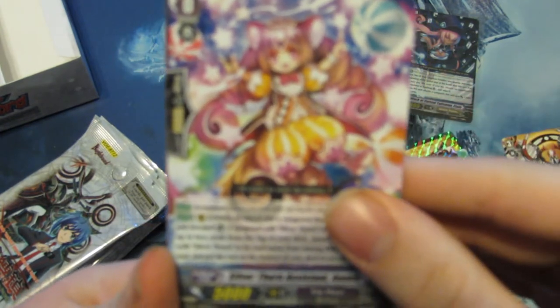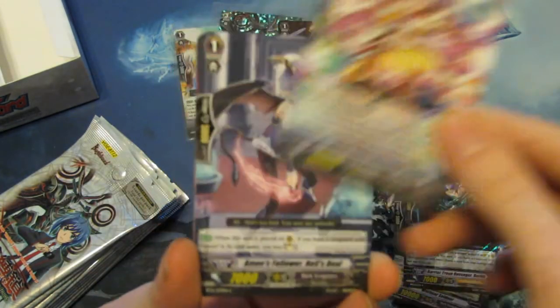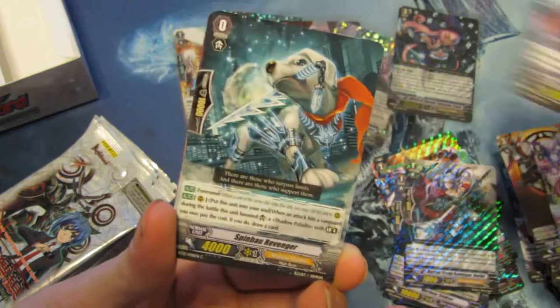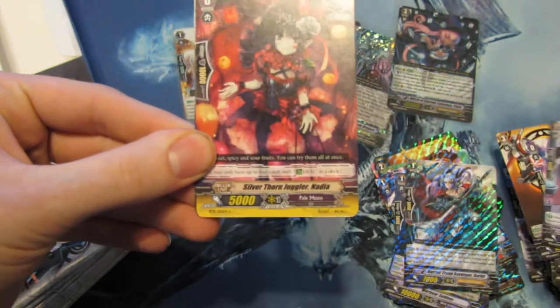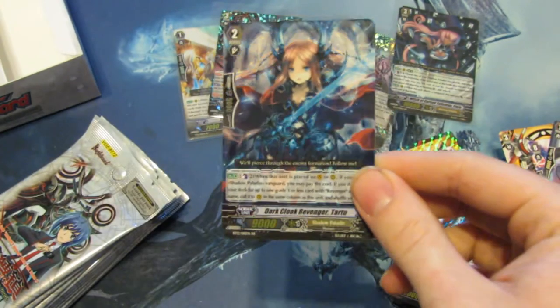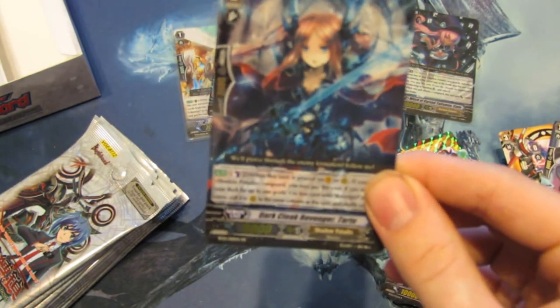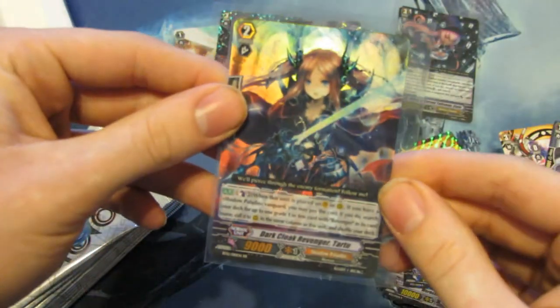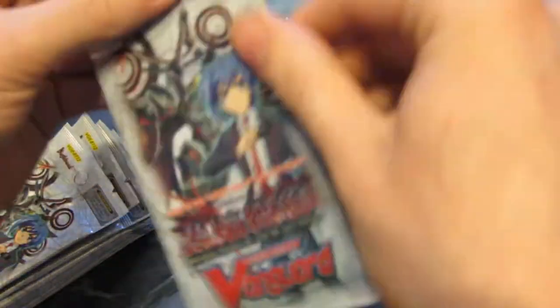Another Silverthorn starter. We haven't seen this yet — Spinbow Revenger, little doggy, that's so cute. Another Silverthorn heal trigger. And Double Rare: Dark Cloak Revenger Tartua — very nice, she looks really nice. Her lore is neat if you want to go check that out on the wiki. Very nice pull — that's gonna be a staple for Revengers, getting fodder cards out of the deck for Raging Form.